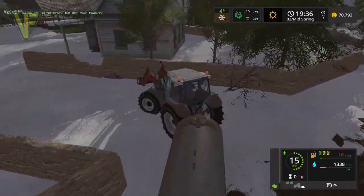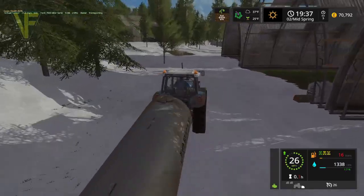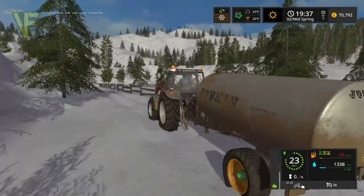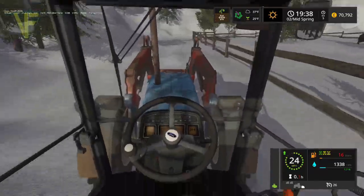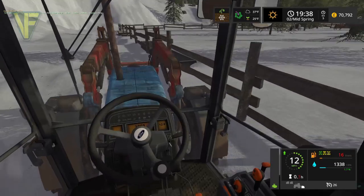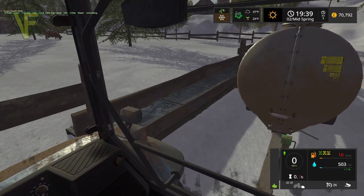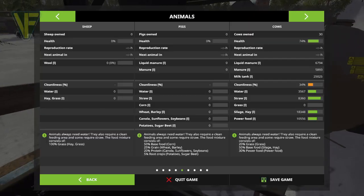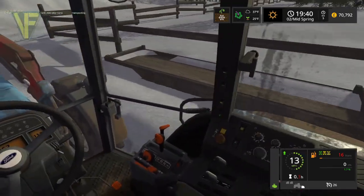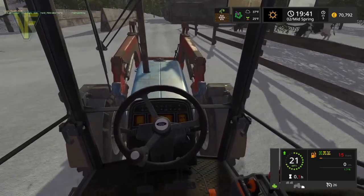Grass will come soon once the snow has melted — we'll be able to get some grass in. Hopefully it'll grow fairly quickly once the snow's off it. There we go, perfect — I'll empty that out. So how does that do for water? That takes them up a bit, so that's good — gives them plenty of water for the next while. No grass yet, but I think they do have enough. We'll go put this back and then have a look at that as well.